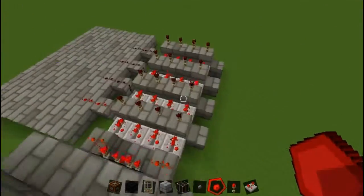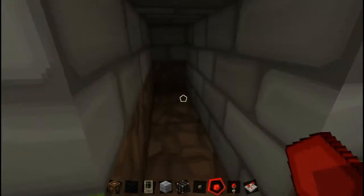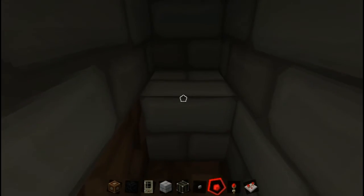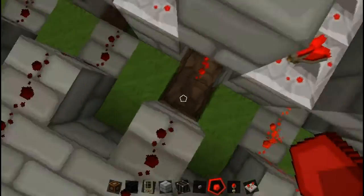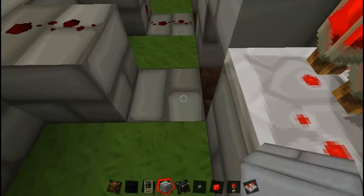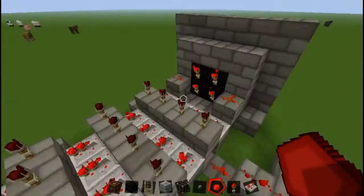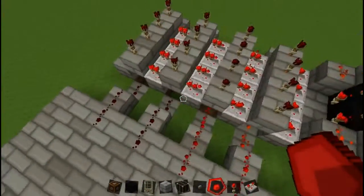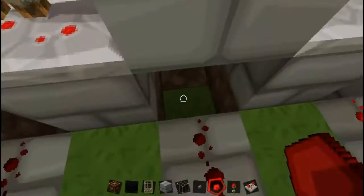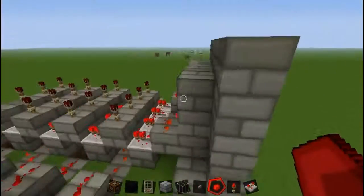Now we do two, which is that one on the end — have to go under here — and just drag it all the way across like so. Now we do one again, which is the first one here, like this. Then three — like that.